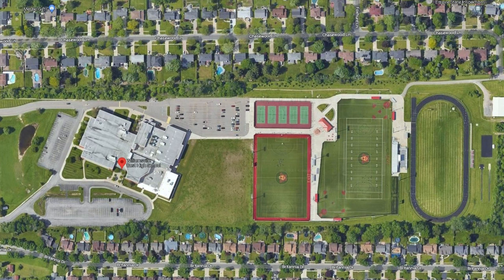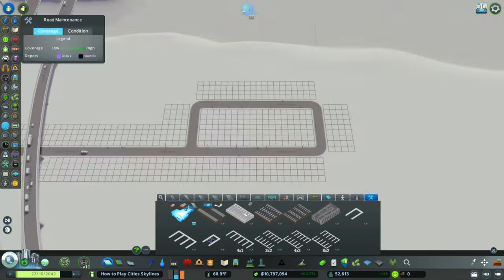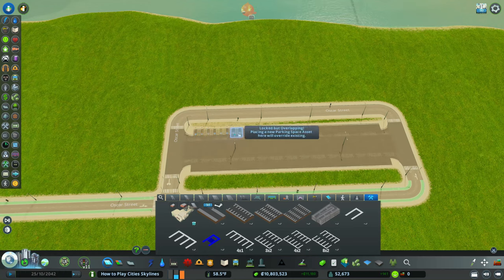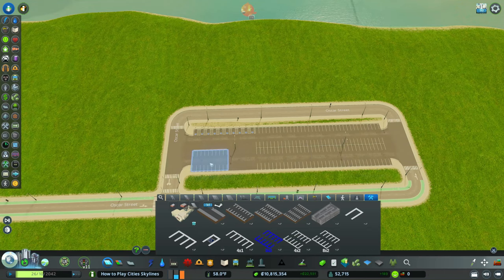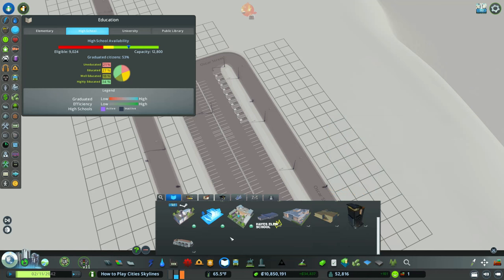American high schools are very crammed together with limited space — I honestly don't think they have the best layouts. Every American high school has a lot of parking lots, so I'm going to speed this up. All I'm doing is adding the parking lot and parking spots. Hit that like button — and just like that, we have a finished parking lot.